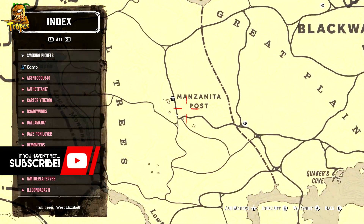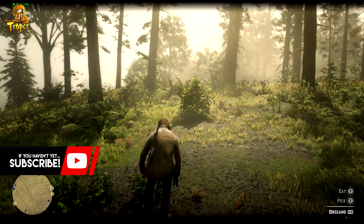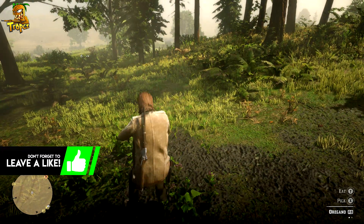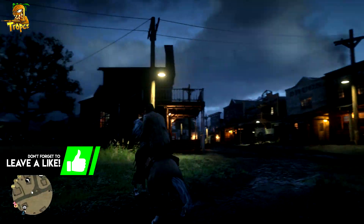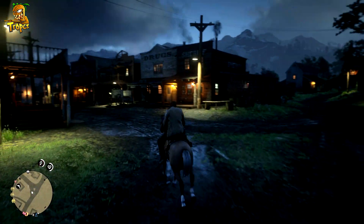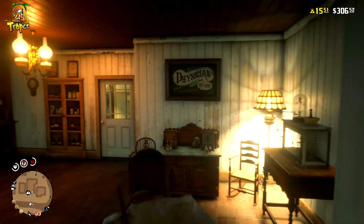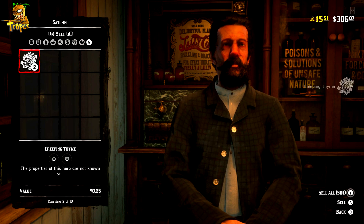Go over to Manzanita Post — you can fast travel there from any of the cities. We want to go here because you're out in the open in the forest with a bunch of herbs everywhere. Just keep collecting, and if you run out, get on your horse, fast travel over to Valentine, go to the doctor, sell some herbs, then go back to Manzanita Post and keep searching. You need to collect up to a hundred total. This took me about 20 to 30 minutes depending on your luck. You can only hold up to 10 of each herb, so that's another reason to sell at the doctor.